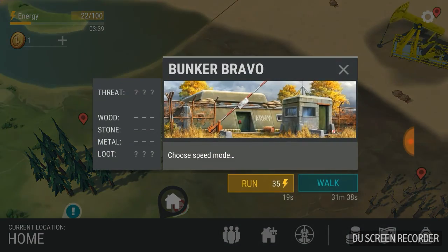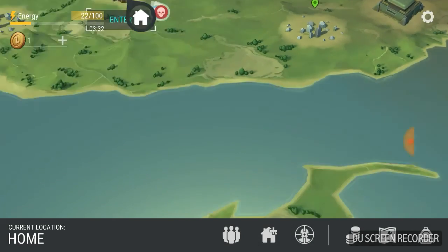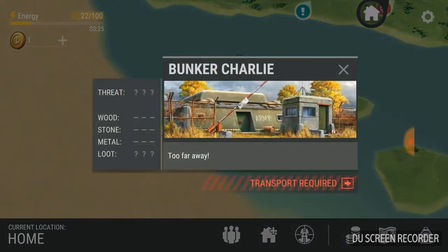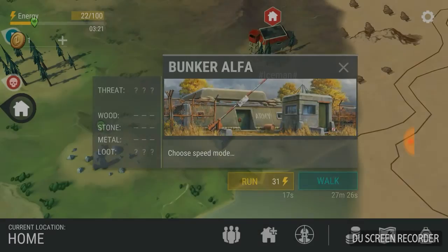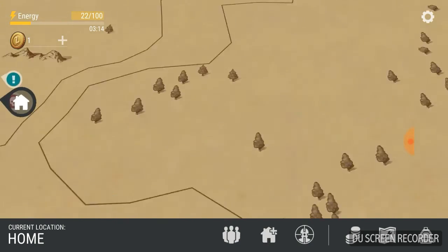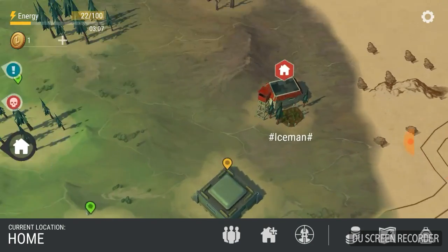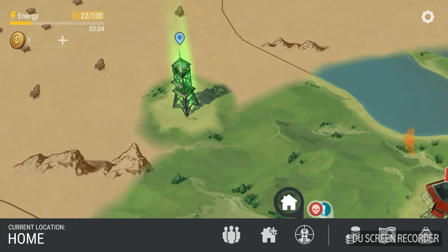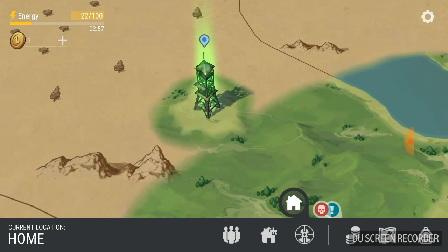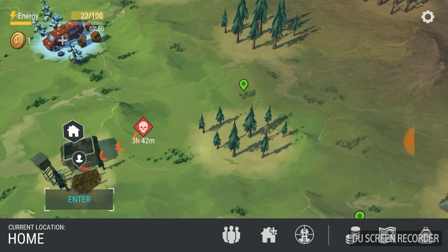These bases require key cards — Bunker Bravo, Bunker Alpha, and Bunker Charlie, which needs an ATV. You need Key Card A, Key Card B, and Key Card C. To unlock all areas you need to break into all the bunkers. There's also a tower for contacting people — you need to put some stuff in there, but I haven't been there yet.